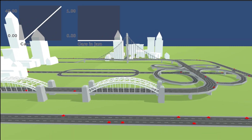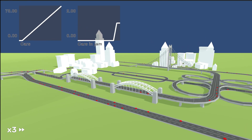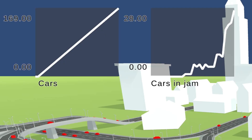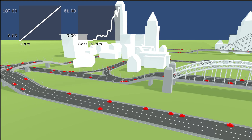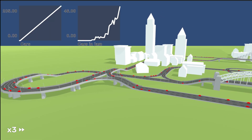We can see that when there is a low amount of cars there are little to no traffic jams, which is to be expected. It's interesting, though not very surprising, that the relationship between the amount of cars and the amount of traffic jams is exponential. The way I'll compare simulations is by finding how many cars it takes for half of them to be stuck in traffic. At around 190 cars only 30 are stuck, so I want to see when half would be stuck.